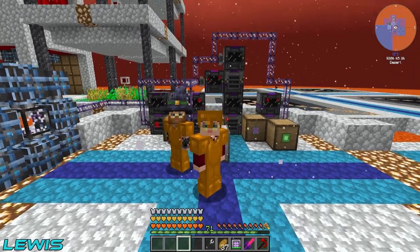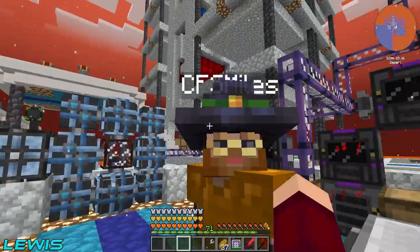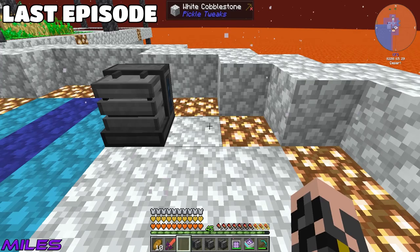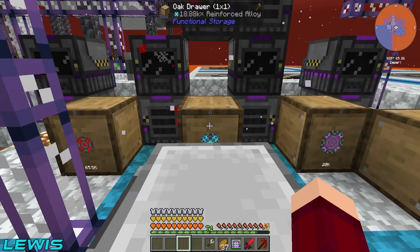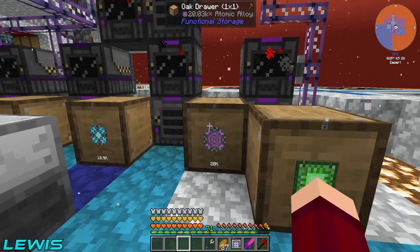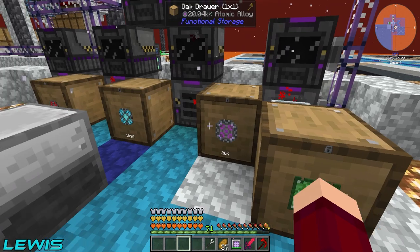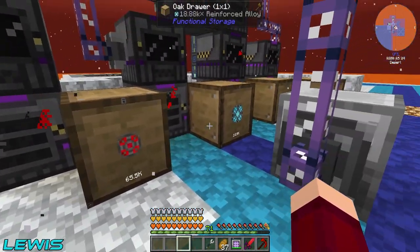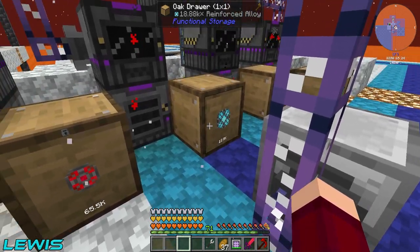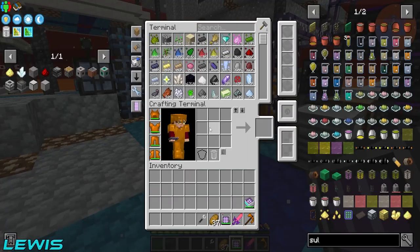Hello everyone and welcome back to All the Mods VolcanoBlock. In the last episode we set up automation mills for each alloy - we've got the infused, the reinforced, the atomic, and the basic control circuit. We have quite a lot of all of them: 65k infused, almost 19k reinforced, and 20k atomic alloys.